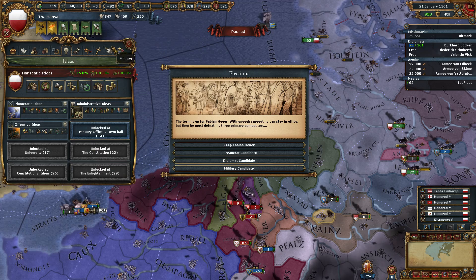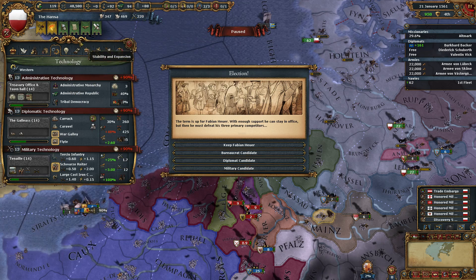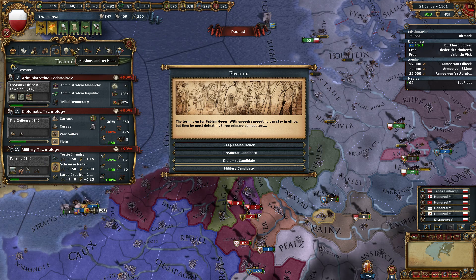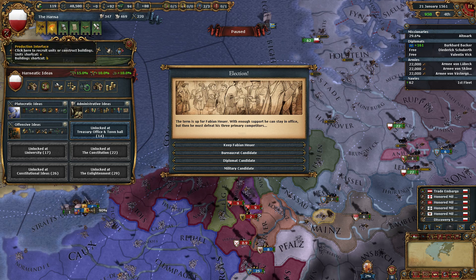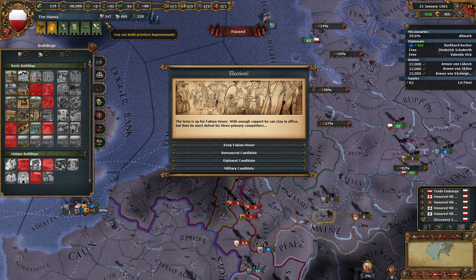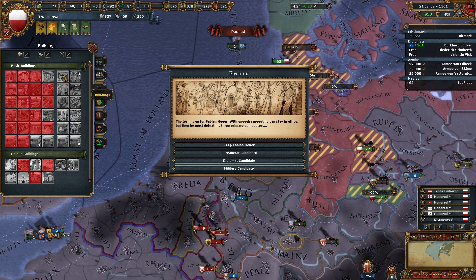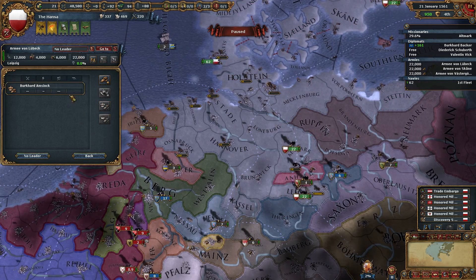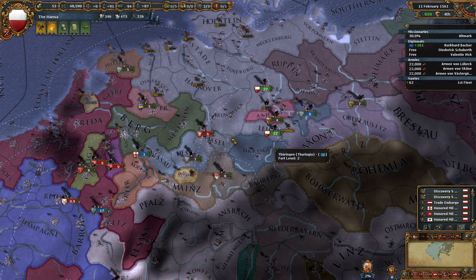It turns to the buildings that I want to build right now — nine years ahead, yeah we are definitely fine. We'll be able to take this in six years. So I might actually go for a bureaucrat candidate right now — why not? I'm going to keep turning them into leaders though. If they die whilst they are military leaders, you don't actually take stability hits. So that's why I do that.